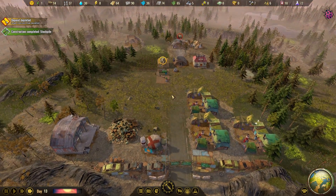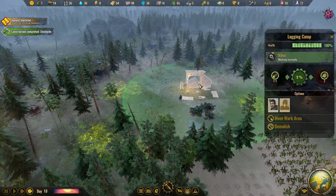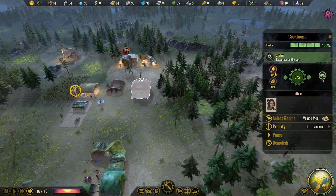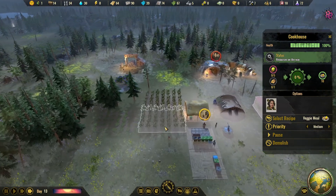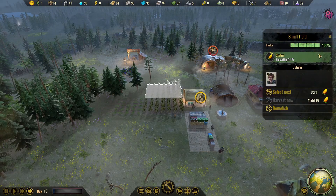Construction on the stockpile is completed, so we're able to store more stuff there now. Awesome. Still gathering the wood over here. We're doing decent on food now. We don't have the vegetables to make the meals at the moment — the corn's barely coming in. Oh, they're harvesting. Awesome — that'll actually work out pretty well.